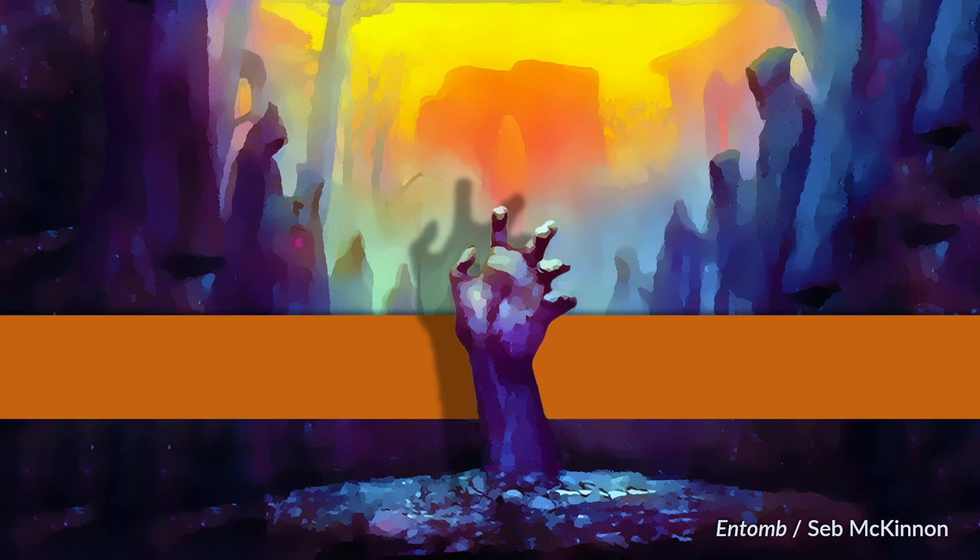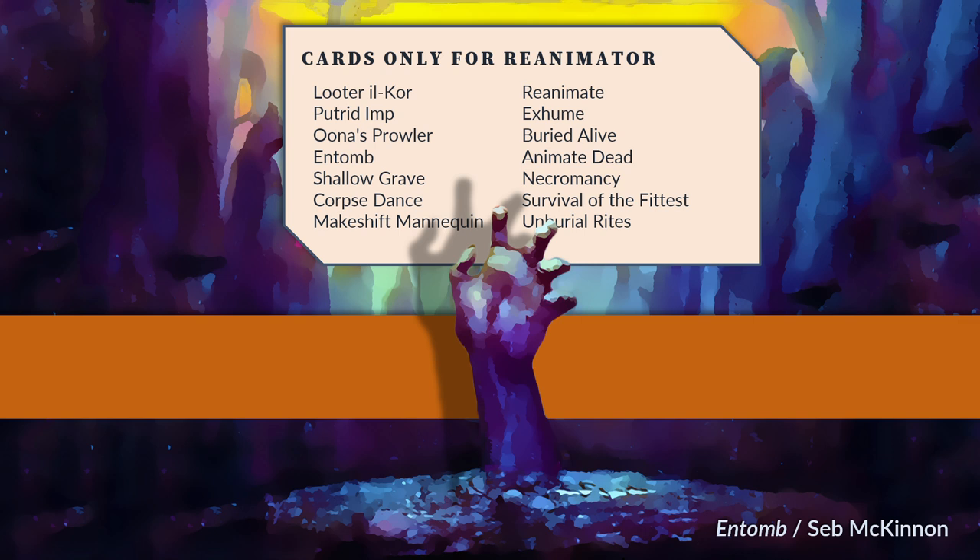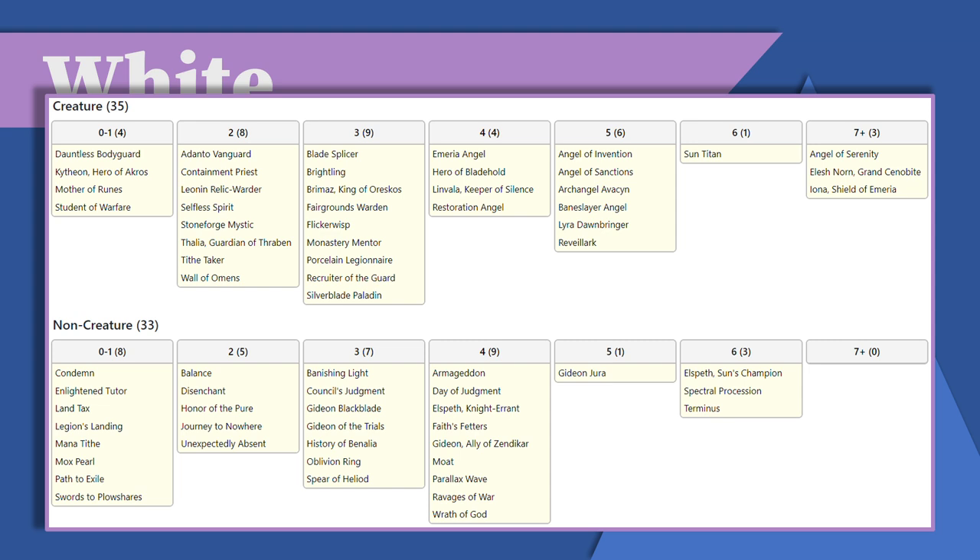While Reanimator can certainly fail, it has some features to recommend it. It has a higher win percentage than Storm. Unlike Storm, it can effectively kill on turn 1. The Reanimator deck does not have to be quite as all-in on its signature strategy as Storm does. The various combos that reach across colors are supported at an extremely high rate in this cube.